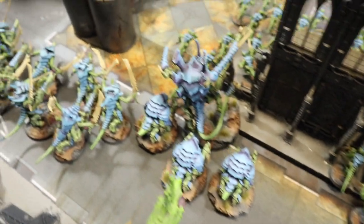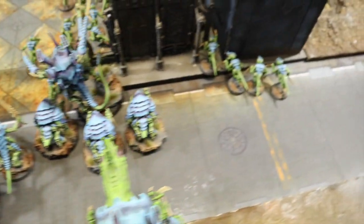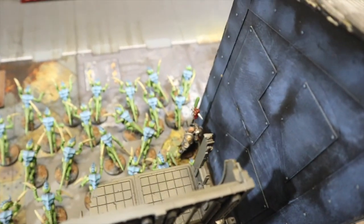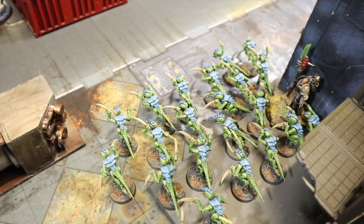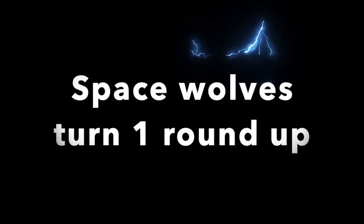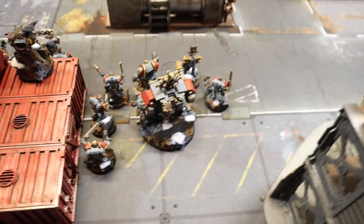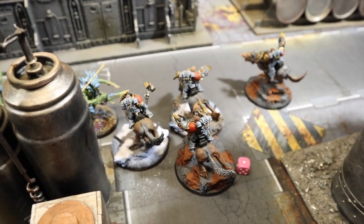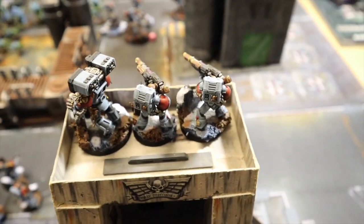At the end of Tyranid Turn 1 pretty much everything is within 18 inches of the center objective, so Tyranids are holding it. The Space Wolves will need to clear some stuff out and take control. End of Space Wolves Turn 1: there's been a push forward in the center and some shooting. The Long Fangs paid command points to ignore modifiers and blew away a Carnifex.